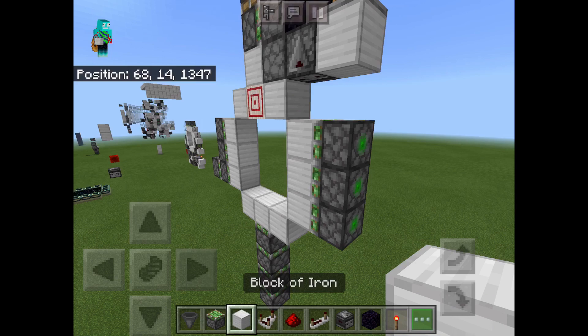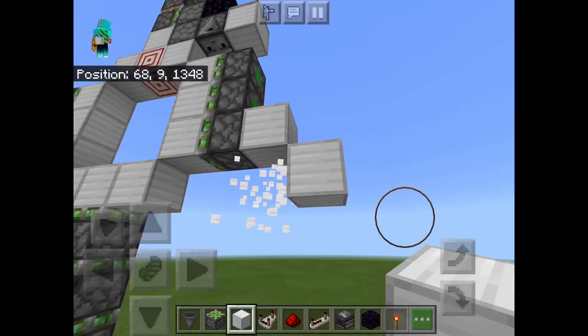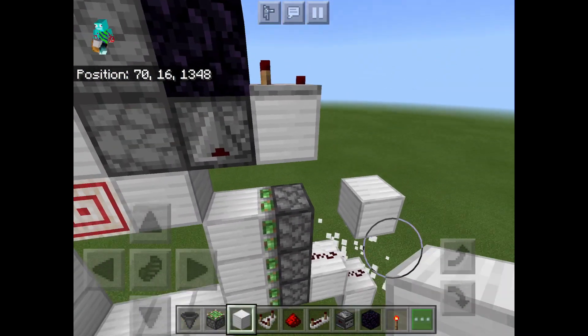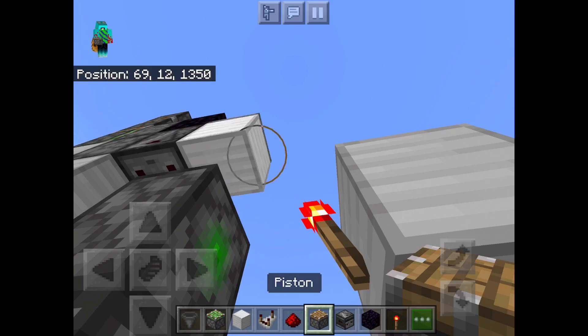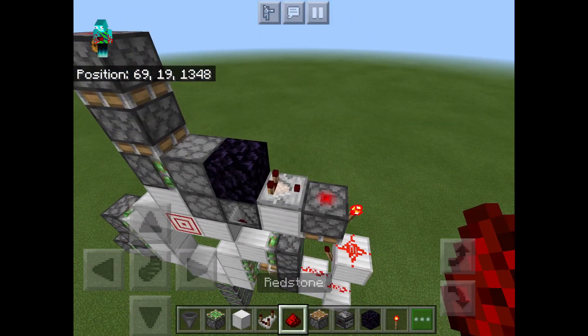At the bottom, place a block here, another block down here, a redstone torch, and then two pieces of redstone dust. Then up here, place a redstone torch, then a piston facing downwards, another redstone torch, and some redstone dust.